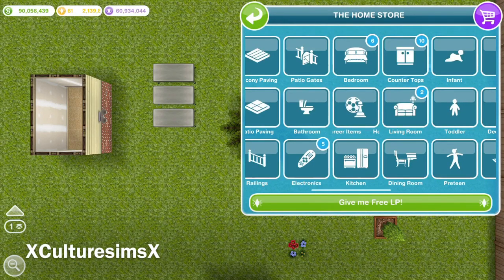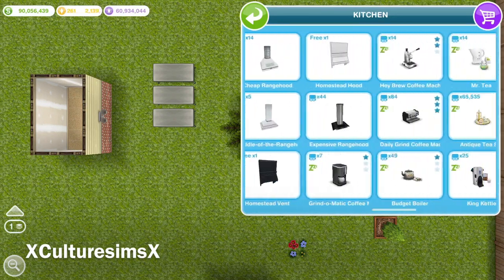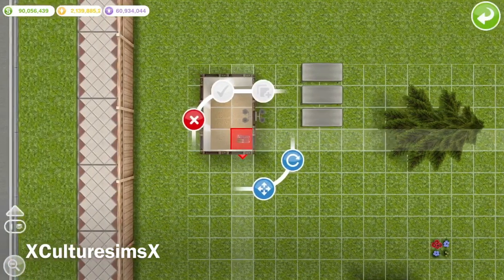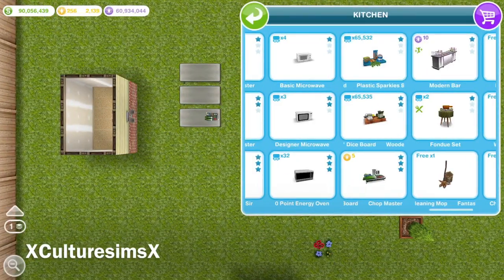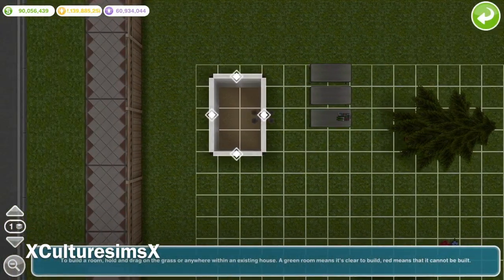Next, go into the kitchen section and purchase any item that can go on a kitchen table. You can scroll through the comments and people can probably tell you the best one to get the most simoleons — I'm not sure, but it'll work with anything. Just experiment with any item you'd like, as long as it goes on the table.